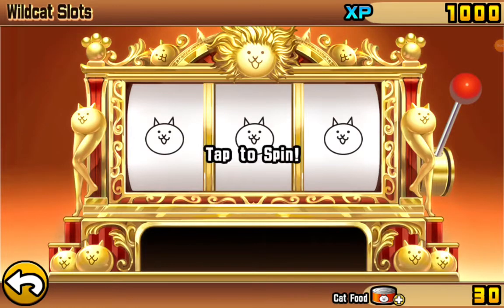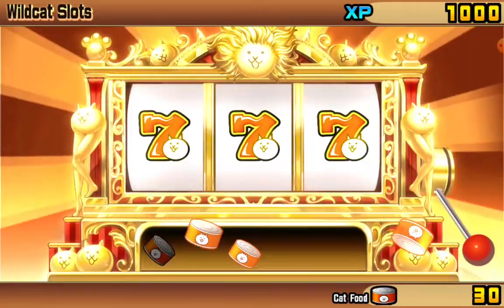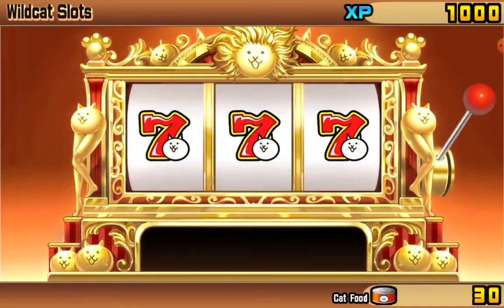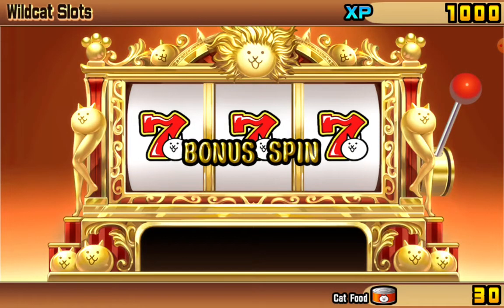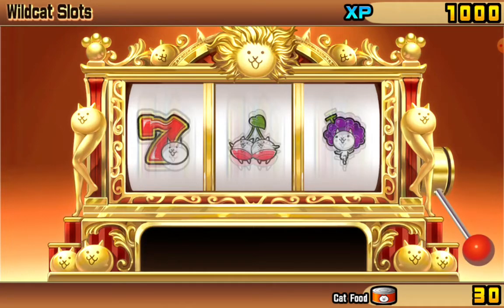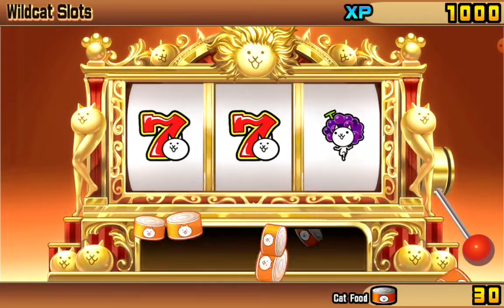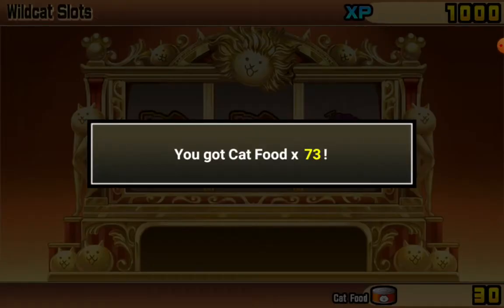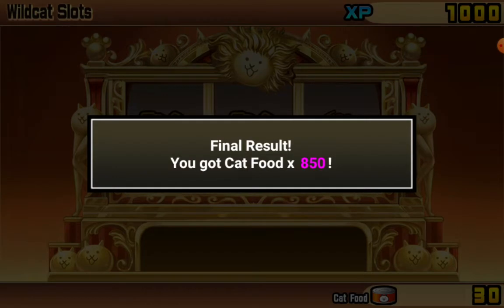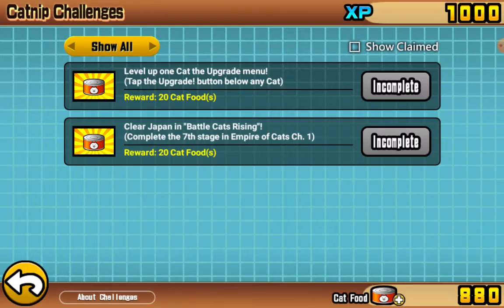What's this? Tap to spin. 777! You got cat food 777 — that's a lot of cat food! Let's spin again. Oh, it's broken. 777 cat food again!